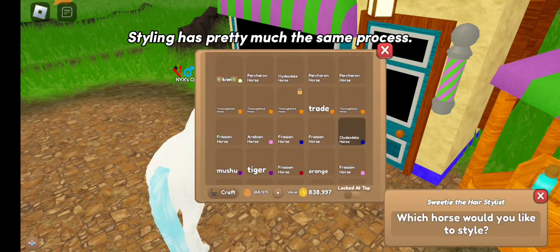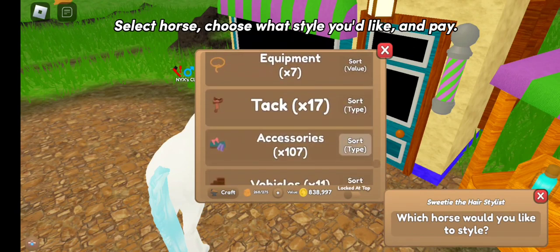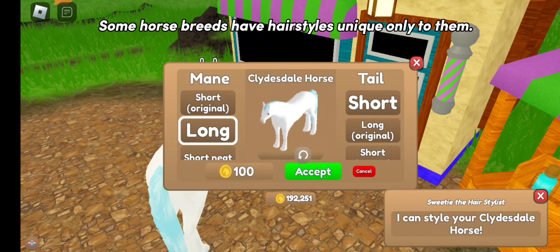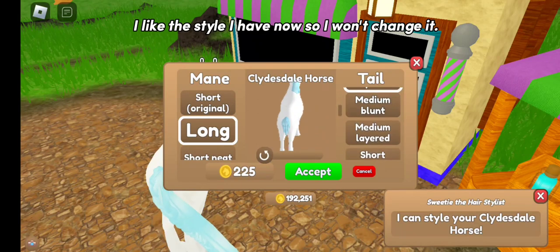Styling has pretty much the same process: select a horse, choose what style you'd like, and pay. Some horse breeds have hairstyles unique only to them. I like the style I have now so I won't change it.